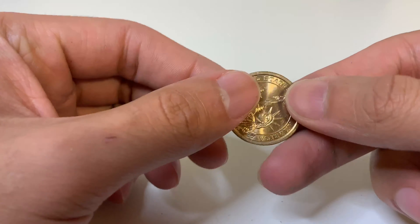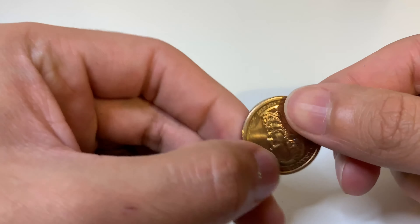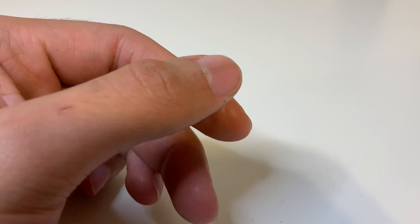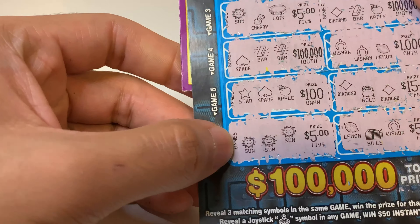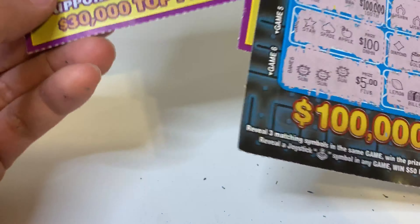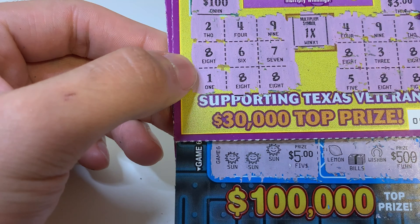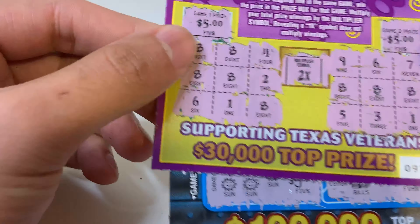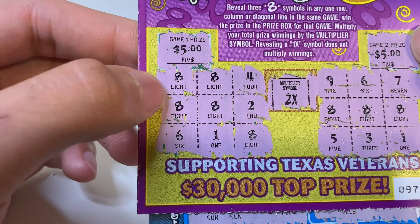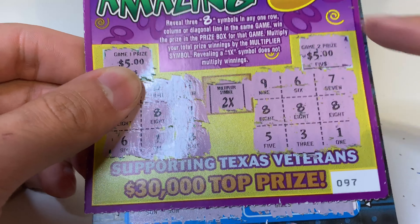At least we won something. Let's thank our lucky coin here — we'll name him Roger. We got our twenty dollar win here, and then our twenty dollar... times two equals ten... not a bad start I guess.